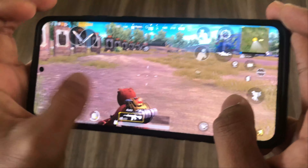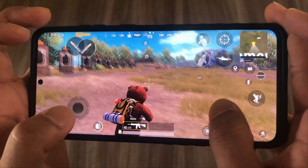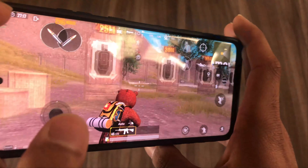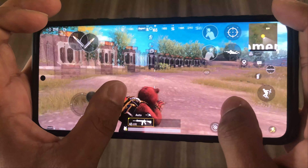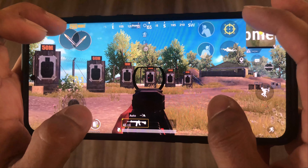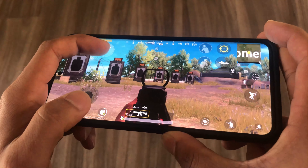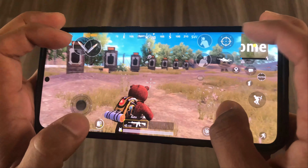The benefit of gyroscope is that you can look around without touching the screen. As you can see, I'm moving my phone and looking around. When you have the scope on and you shoot, I'm just moving my phone down and my aim stays right at the same place.